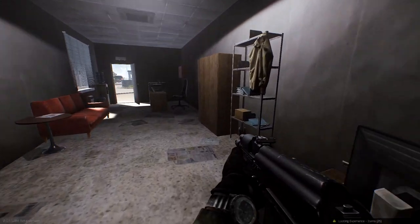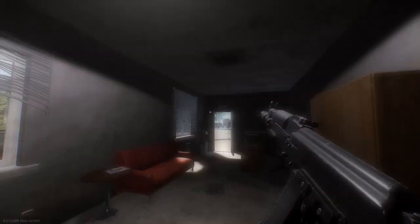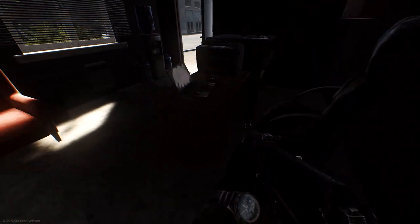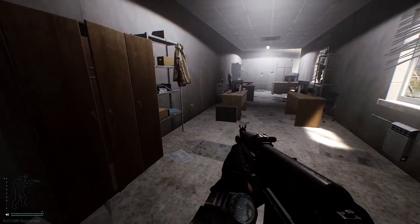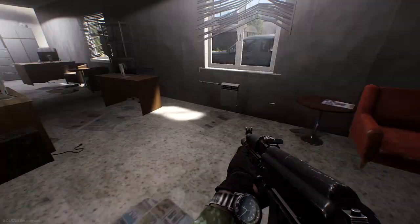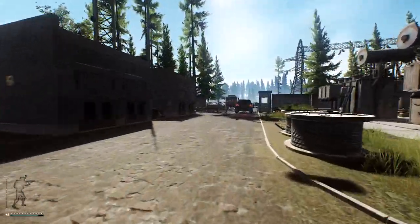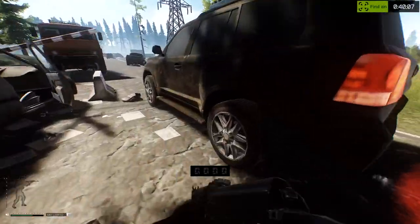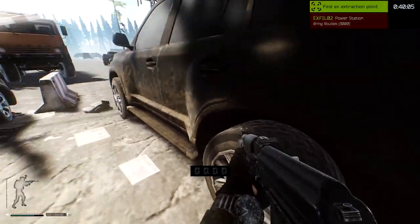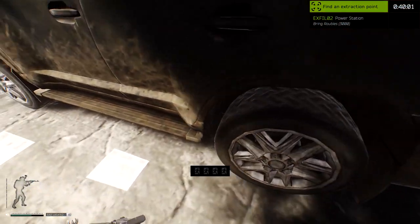The strongest part about this route is that no matter where you spawn, you can just flip your path. If you spawn towards Idea, go into Idea, go to the little office, go around back, go into the flash drive area — the two offices by Goshen. Then head out from the way back of Idea, and you don't have to hit the kiosk, because by that late in the raid the kiosk is already raided. Go into Techlight, then go out and extract — and you're free to go.